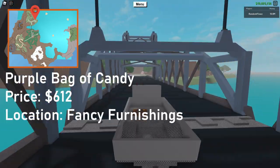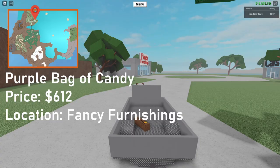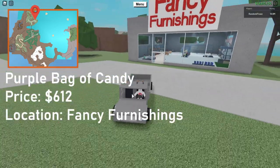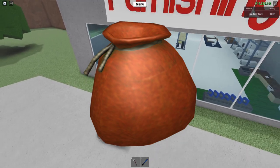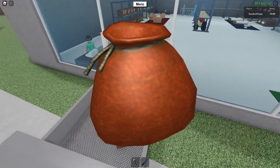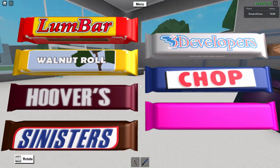The next item on the list is the Purple Bag of Candy, which can be purchased at Fancy Furnishings for six hundred and twelve dollars. It is functionally identical to the 2018 Bag of Candy, which could be purchased at What Are Us for four hundred and eleven dollars, and when opened would reveal a random assortment of candies.